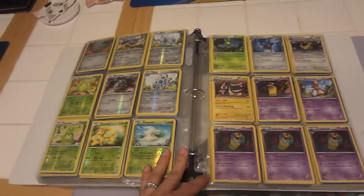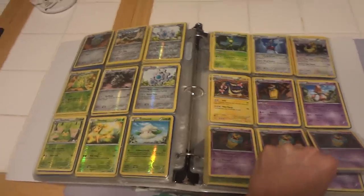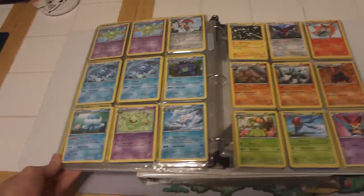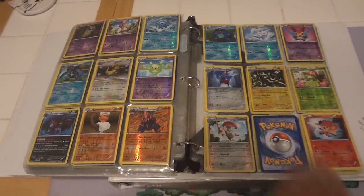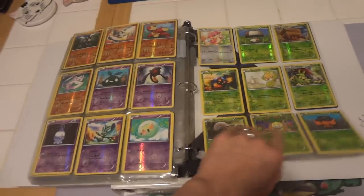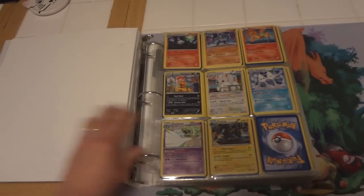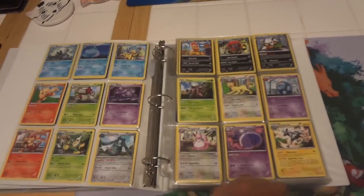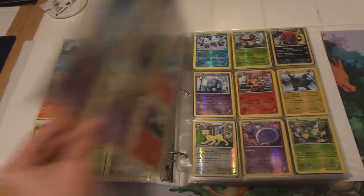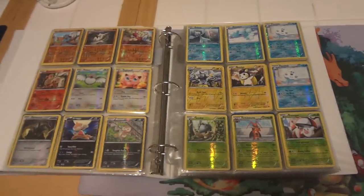My organization is the same for each set. We're into Noble Victories now. That was Emerging Powers into the holos, rares, rare reverses, common and uncommon reverses, and that finishes up this binder. Now we'll go on to the next binder where we go with Next Destinies. Same organization: holos, non-hollow rares, rare reverses, and then common and uncommon reverses.